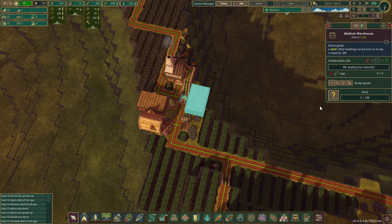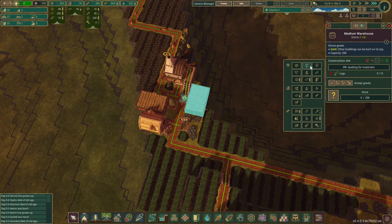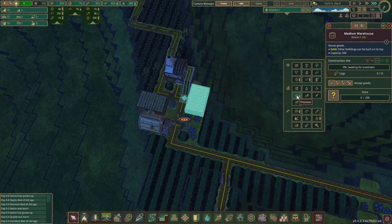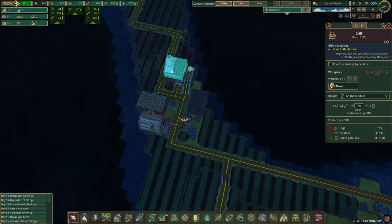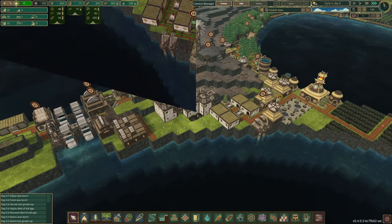I was thinking we could do another warehouse here for raw potatoes, because that's going to store more. One potato turns into four grilled potatoes, so essentially we can store about 800 grilled potatoes here if you think about it.